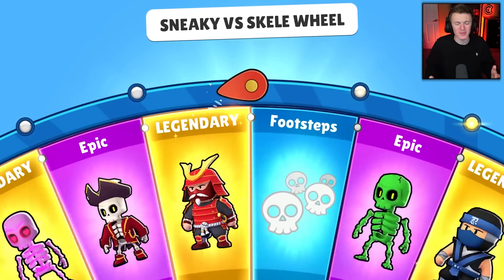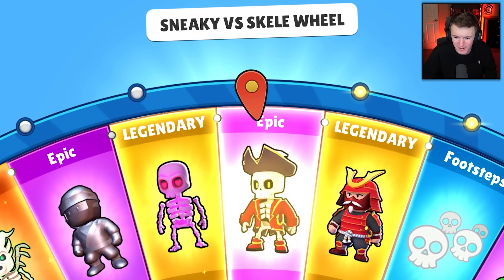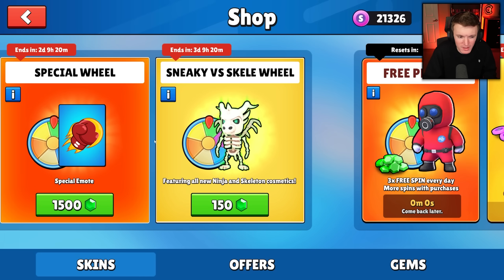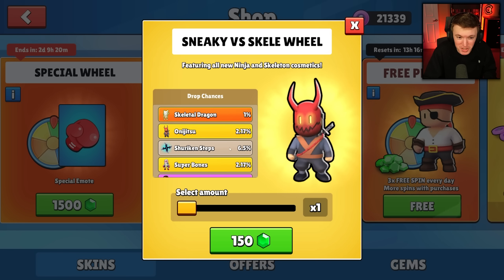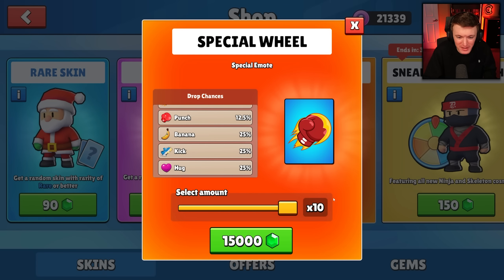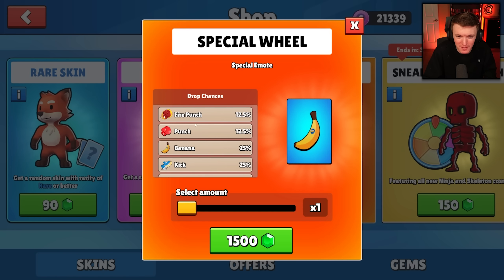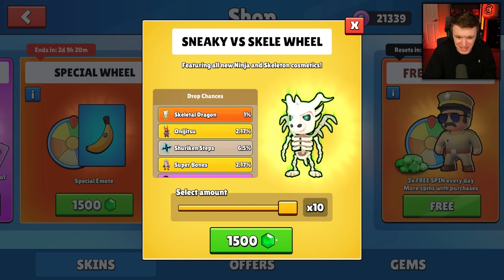Can I stop getting the stupid footsteps? Just give me the new skin. Why is this so difficult? What are the odds? Look at how many footsteps I probably already had — they don't even come up as duplicates. 2.1% chance for both of them — yeah, that's kind of low. But yeah, this special wheel here — 15,000 gems, that's just dumb. I get if you really want these emotes, but I don't think that's worth it, guys.